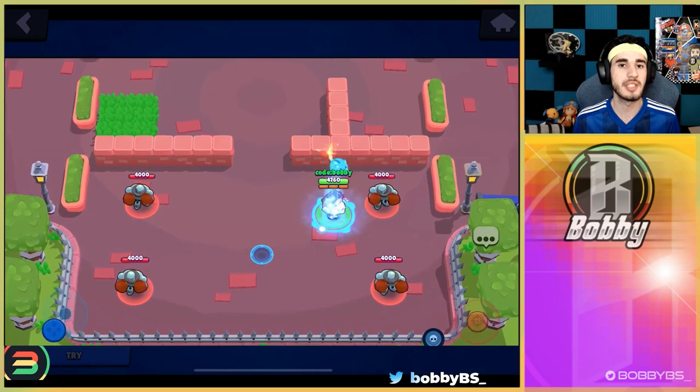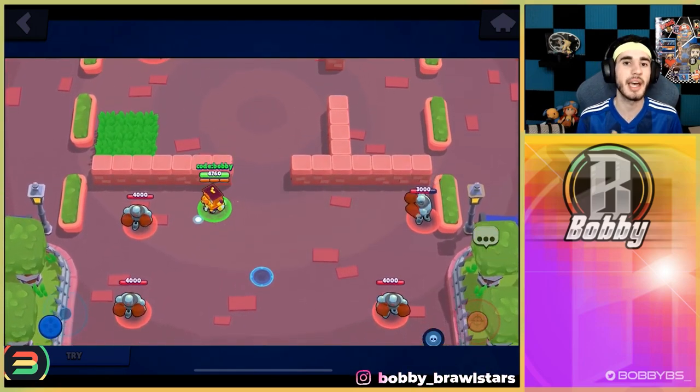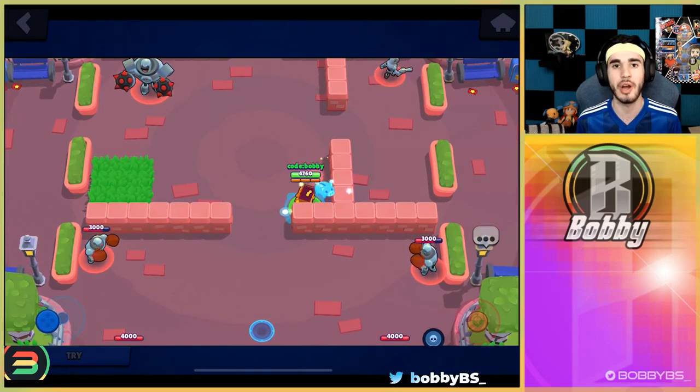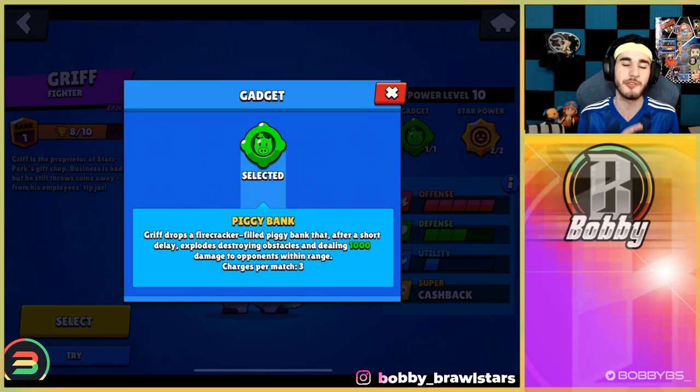On to the gadget, Piggy Bank. This gadget is not really that strong to be honest. It takes a while to actually detonate after you put it on the ground, which means it's not going to be that useful in a lot of 1v1 brawler interactions. However, it does have a pretty big blast radius for a wall break — not massive, but more than just one or two tiles. So if you're playing something like Backyard Bowl against a Sprout hiding behind a wall chipping you down, you can walk up, click your gadget, walk back, and that Piggy Bank is going to detonate, removing the wall and opening up a lane. If a tank is chasing you, it's also a good way to get the tank to back off, but outside of that there's not really any other uses for this gadget.